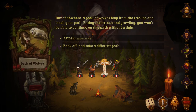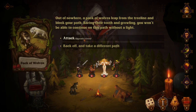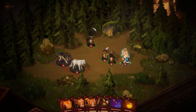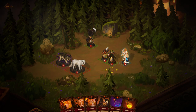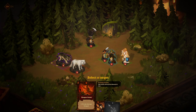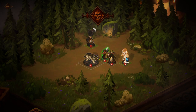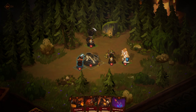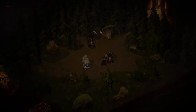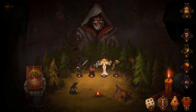Pack of wolves — out of nowhere, a pack of wolves leap from the tree line and block your path. Barring their teeth and growling, you won't be able to continue without a fight. Holy smokes, they look strong. This guy needs to heal up — nice, I think that was definitely worth it. That one's going to attack next, so let's get rid of this one. Okay, not bad — we got through the path, didn't lose too much. Let's upgrade a hero — plus three, very nice.